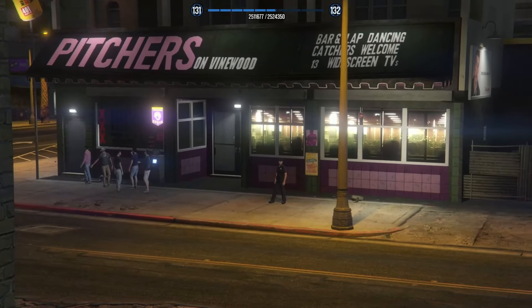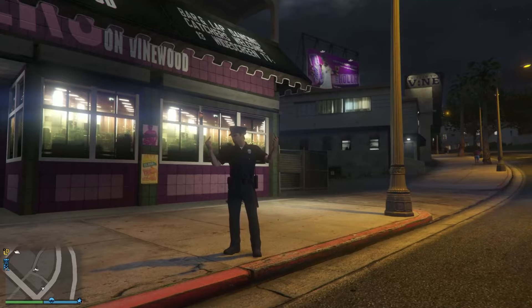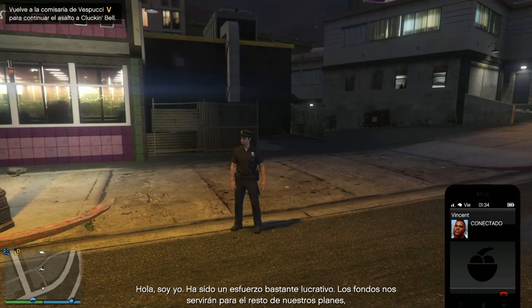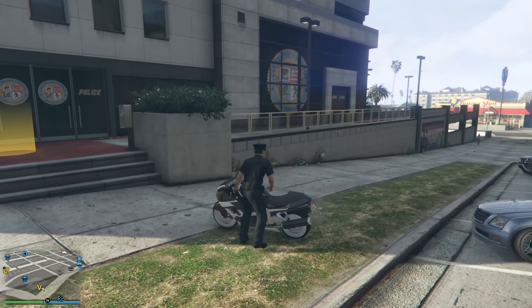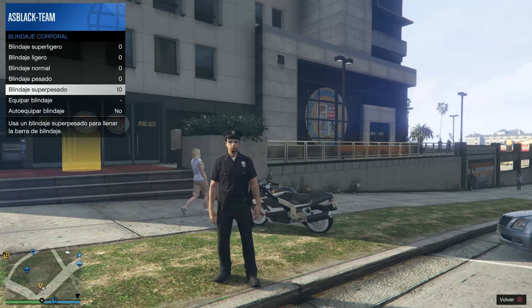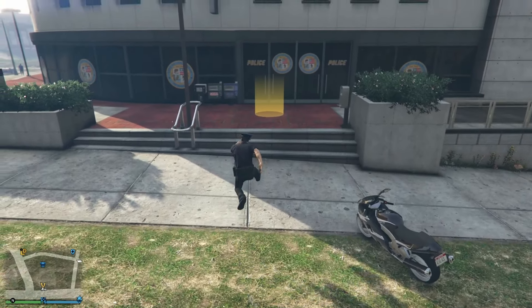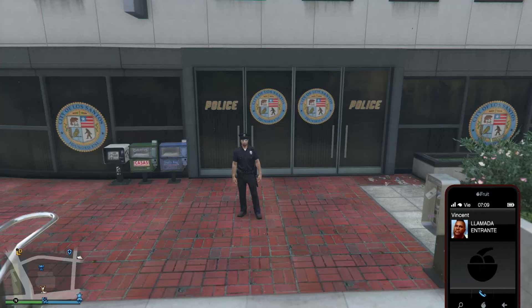Tanto si has hecho lo de la caja B, como si luego haces la actividad marcada, esto ya nos da acceso a que podamos hacer el golpe. Y lo bueno de esto es que una vez que hagamos el golpe, ya lo de la caja B no lo tendremos que hacer, al menos en cualquier personaje que no sea el segundo personaje de PS4. El segundo personaje de PS4 sí nos pide hacer la caja B siempre. Antes de hacer el golpe, iros a Ammunition, a las tiendas, a los chinos, a por chuches, a por blindajes, etcétera.